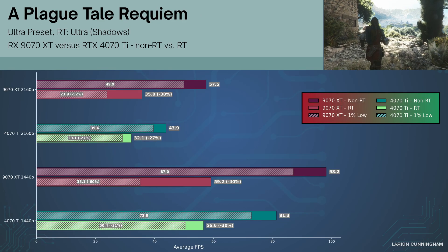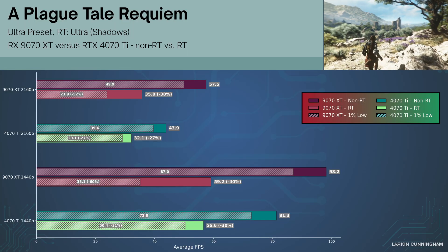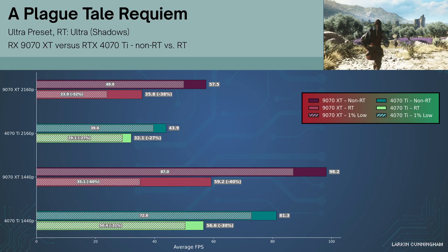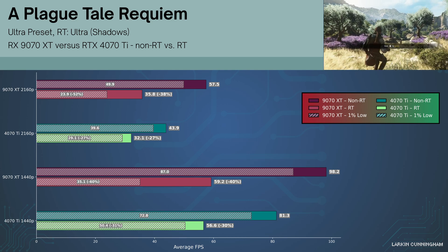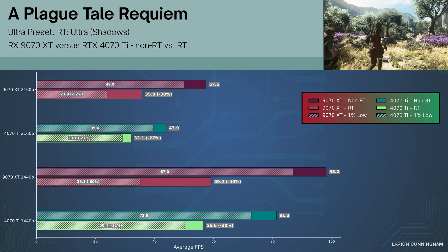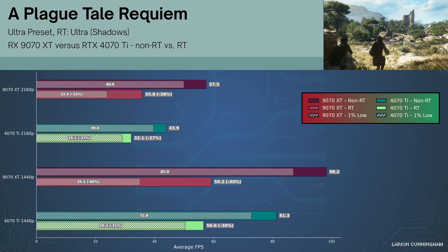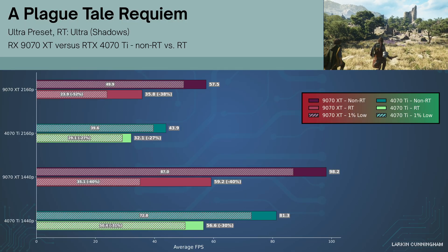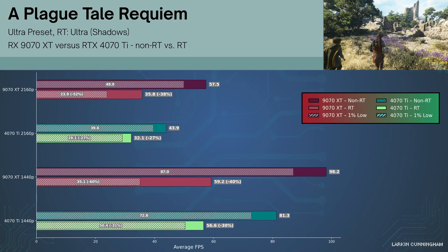In A Plague Tale Requiem at 1440p, the 9070 XT sees performance drop by 38% when using RT shadows, and the 1% lows are even worse. The 4070 Ti by comparison sees a 27% drop. At 4K the result is pretty similar, with the 9070 XT outperforming the 4070 Ti handily in pure rasterization, but only edging it when employing RT, with the 4070 Ti providing the smoother RT experience.